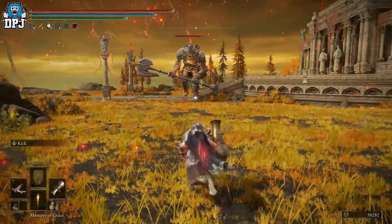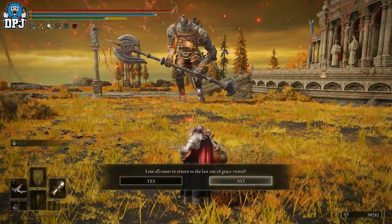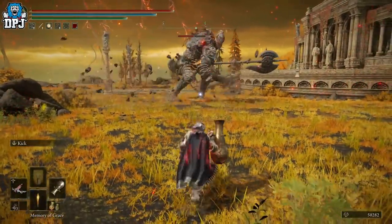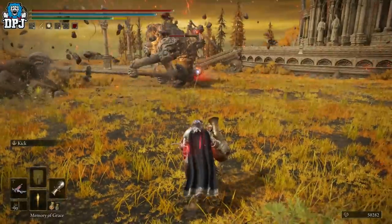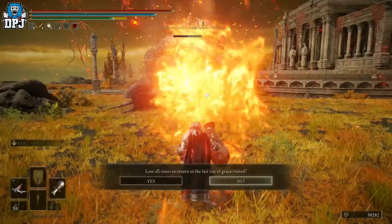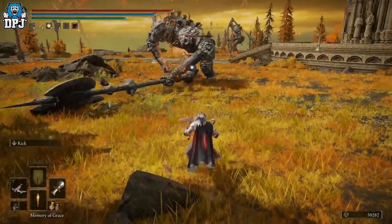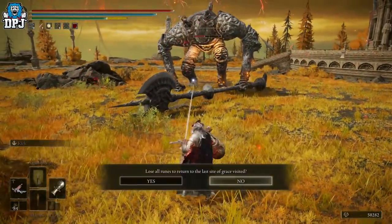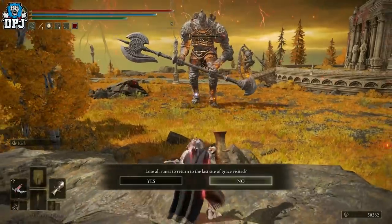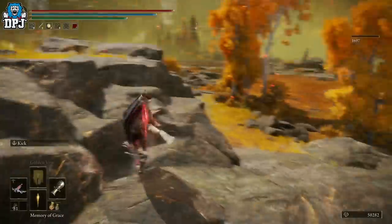Now check this out guys, this is where things get crazy. Look at that damage! What is actually going on there? Check it out again — look at the damage. I mean that was one bolt because he moved. Look at that damage people. Today I will explain it all and how you can do this simple little trick in making any boss in this game be a piece of cake.